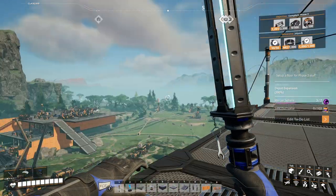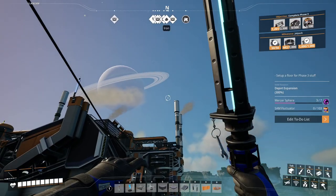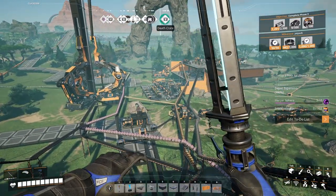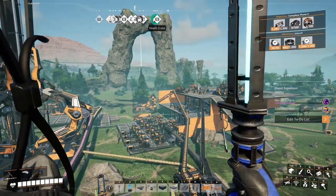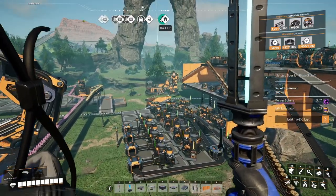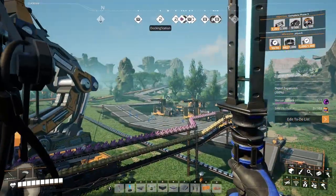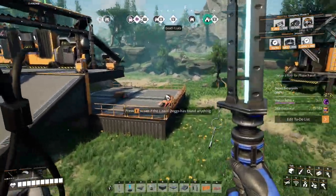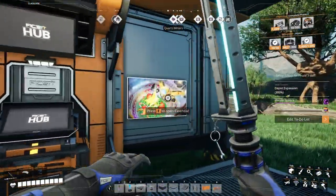Good morning and welcome to our next episode of Satisfactory. As you can tell, looks like snow is falling - Fixmas is here! So let's go ahead and get our first advent calendar square out of our hub, and then let's go set up a spot for Christmas trees and stuff. The doggos have things on there - oh, there's the calendar!